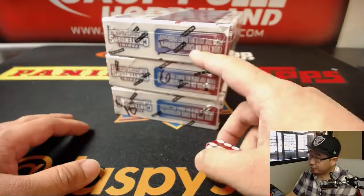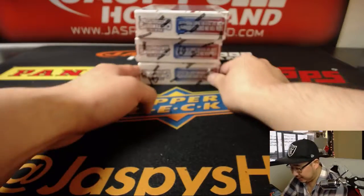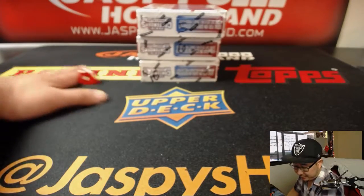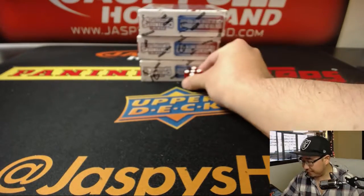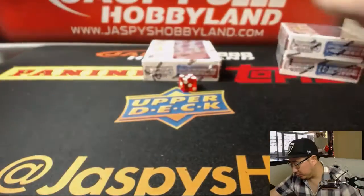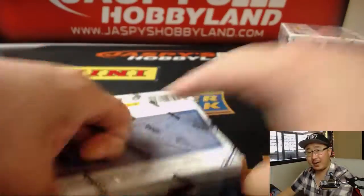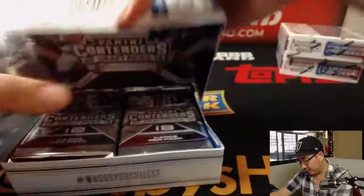Going to roll the die — one, two, three, four, five, six — and it's five. One, two, three, four, five, six — so we'll be doing the bottom box here. Let's number the packs, randomize your name and packs, and we'll see what happens, we'll see who gets what.